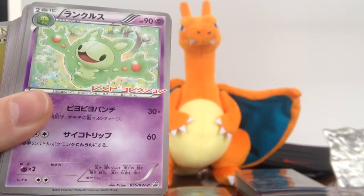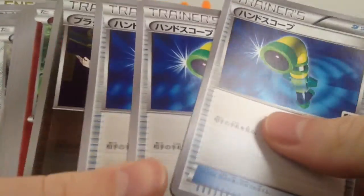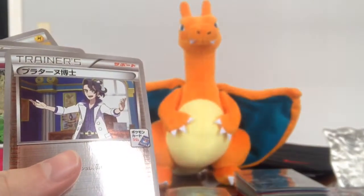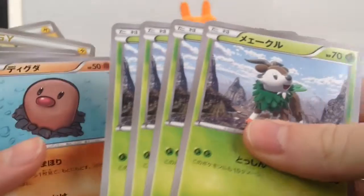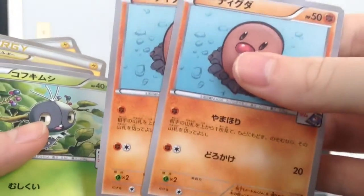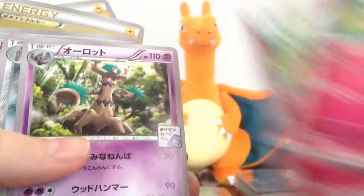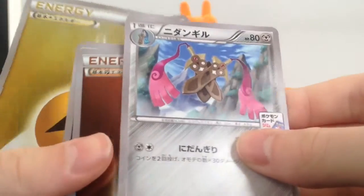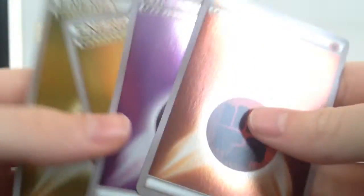By the way, these are not in sleeves because that's the way they were shipped — I just opened up all the packages, so I will be sleeving everything soon. We have three of these Scopes, Professor Sycamore, four Dedennes, four Honedge, four Skiddo, two Diglett, two Scatterbug, Slurpuff, Trevenant, Honedge — that's Doublade — and then a bunch of promo energies.